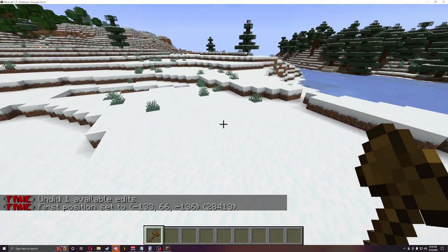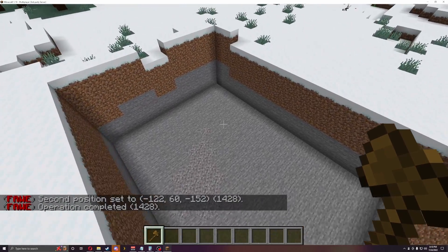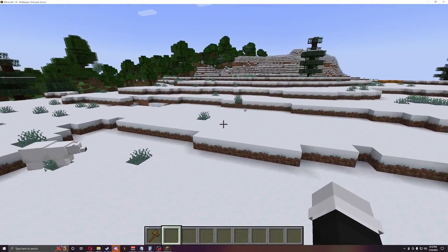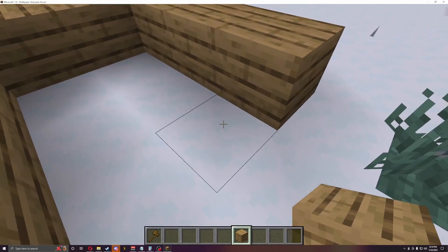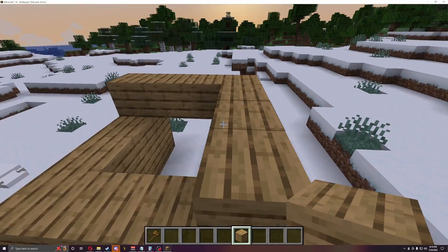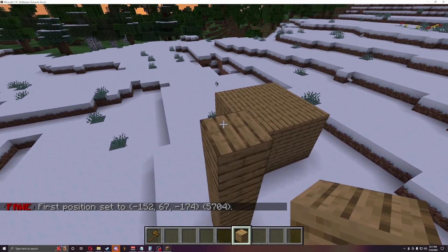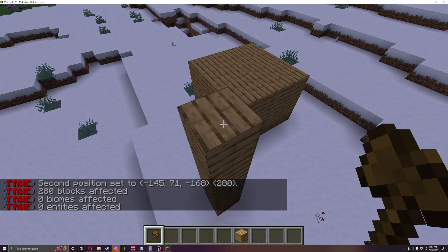Now let's find an actual small square space and we'll use this area over here. If I do slash zero it makes a nice little deep crater. That's great for carving out things. You can also do what's called copy and paste. I'm going to build a small little house here really quick — this is not going to look like a house, but I just want to show you the concept. So I want to copy and paste this little house. Do the first position, second position, and do slash slash copy. I've copied these blocks.